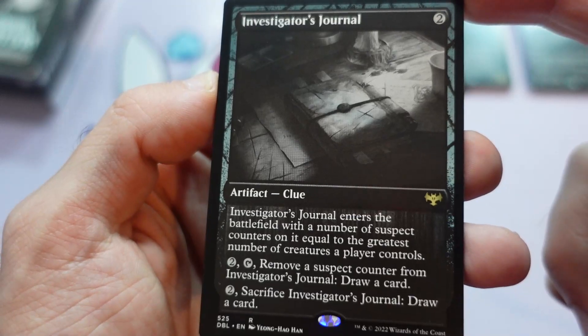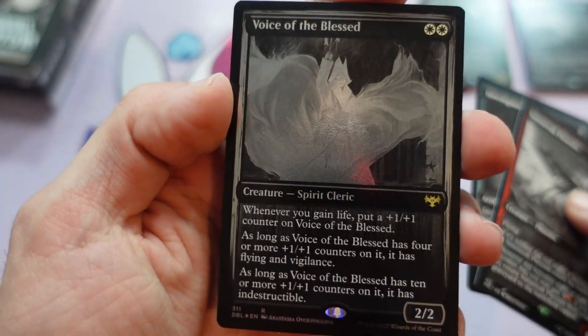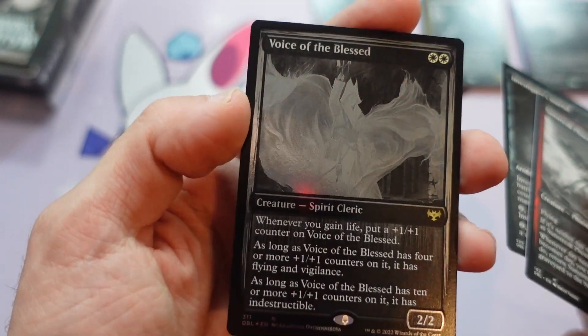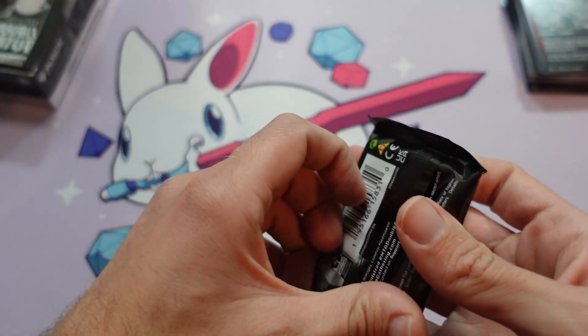And the Investigator's Journal. And a foil rare — three rares in this pack, baby. And then Voice of the Blessed. This is a super popular card. I know if you've played Magic Arena and constructed it at all, you've probably run into some Voice of the Blessed deck at some point or another.